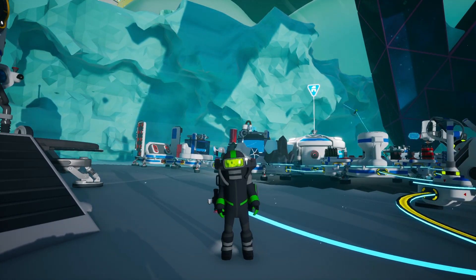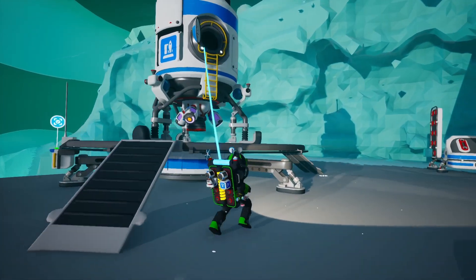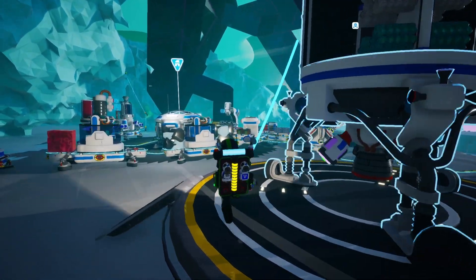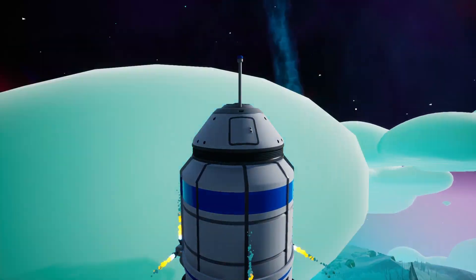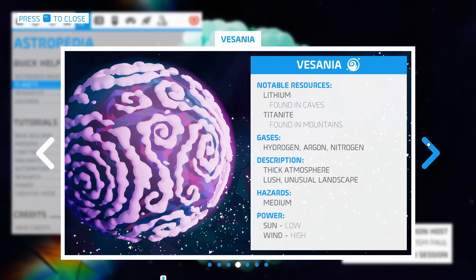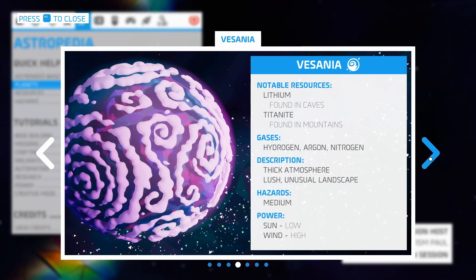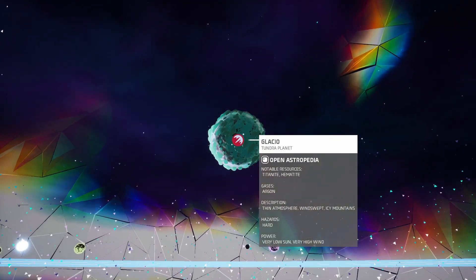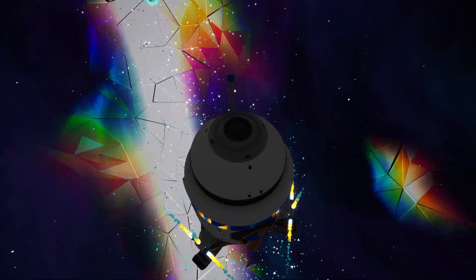Hey guys, welcome back to Astroneer. Today we're gonna go to the other planets. I already got all our stuff ready, set up and everything. The plan this time is gonna be lithium - the one we're missing. We're gonna do the new planet most likely, because I don't really want to go on a big planet for some lithium.